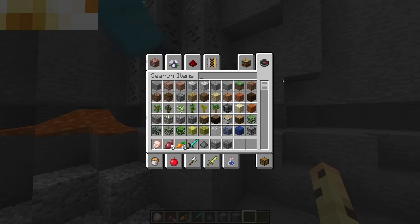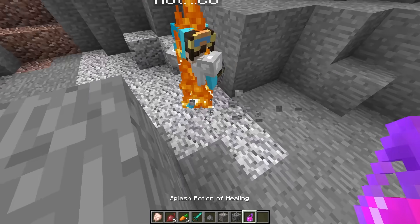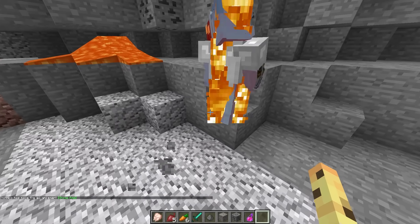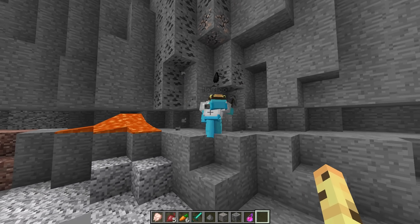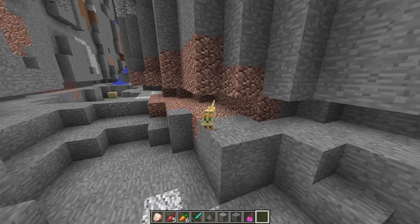Niko: This is way too much coal. Cash: Oh no, Niko hit the lava. Let's help him out quickly by splashing him with health. Niko: Oh my gosh, what? It's not doing that much damage. I think we're good. How did I get my health back so quickly? Cash: Oh gosh, that might have been a little too obvious.